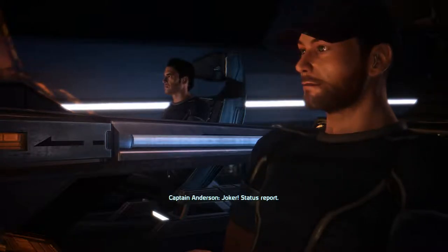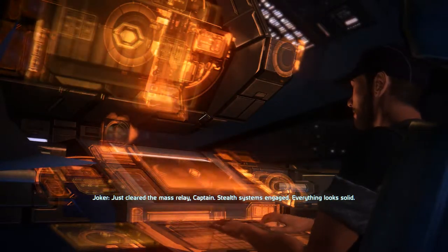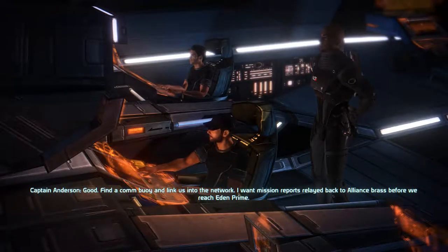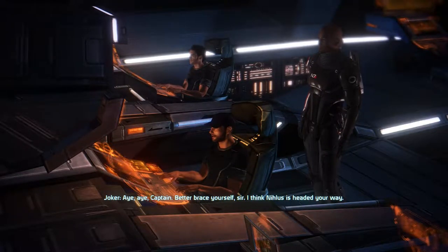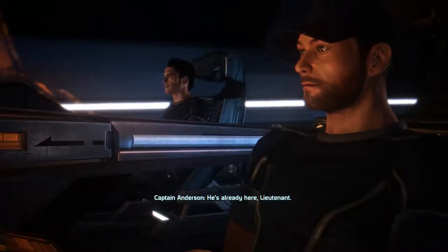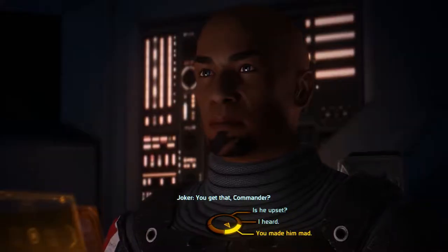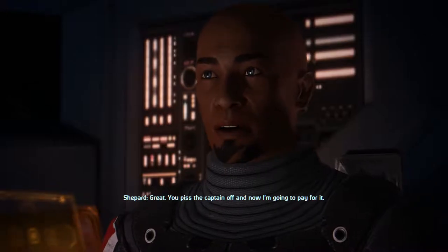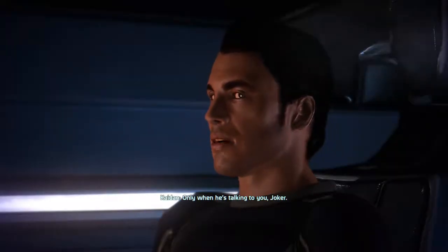Sorry, Commander. Joker, status report. Just cleared the mass relay, Captain. Stealth systems engaged. Everything looks solid. Good. Find a comm buoy and link us into the network. I want mission reports relayed back to Alliance Brass before we reach Eden Prime. Aye aye, Captain. Better brace yourself, sir — I think Nihilus is headed your way. He's already here, Lieutenant. Tell Commander Shepard to meet me in the comm room for a debriefing. You get that, Commander? You pissed the Captain off and now I'm going to pay for it. Don't blame me — the Captain's always in a bad mood. Only when he's talking to you, Joker.